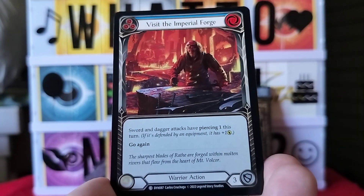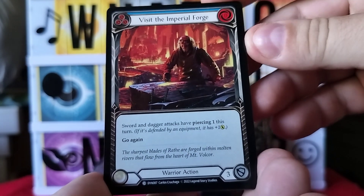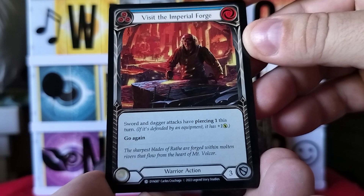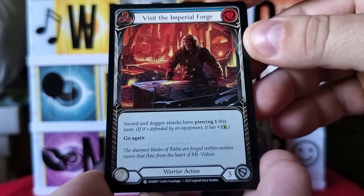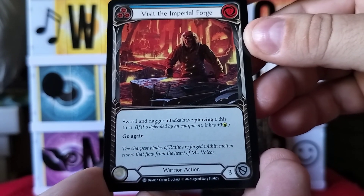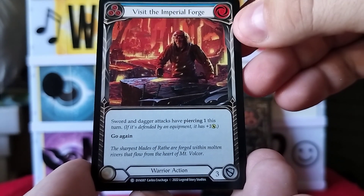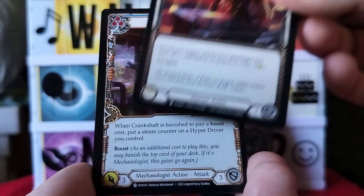Next card is Visit the Imperial Forge — a warrior action. Sword and dagger attacks have Piercing 1 this turn; if defended by equipment, it has plus one, go again. Flavor text: 'The sharpest blades of wrath are forged within melting rivers that flow from the heart of Mount Velgore.' Very cool.